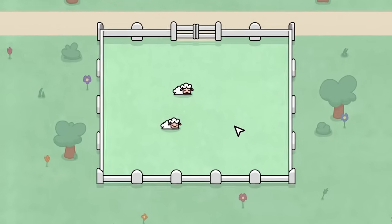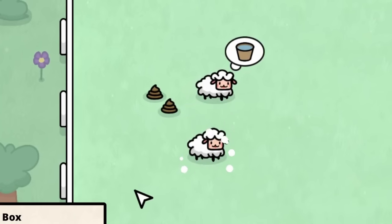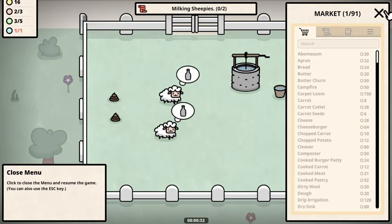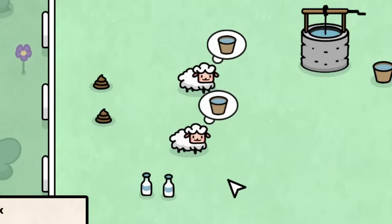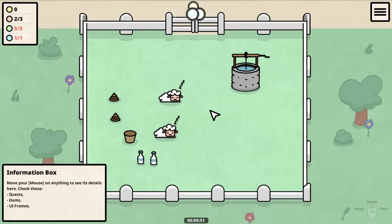Here we have a couple of sleepy sheepies and we need to make sure they stay happy. First we do that by feeding them some wheat, and then they make little poops and we need to make sure they have water fed straight from the well. We need to buy some empty bottles from the market so we can milk them, but we can't use the milk right now, so we give them a little more water and they go back to sleep.